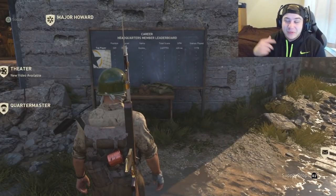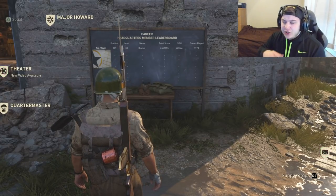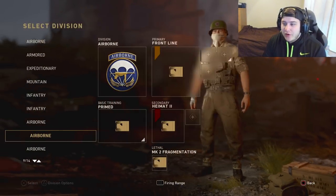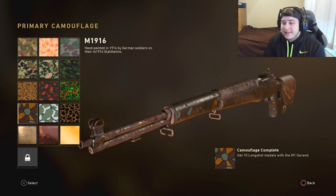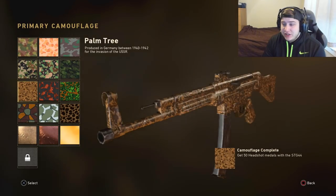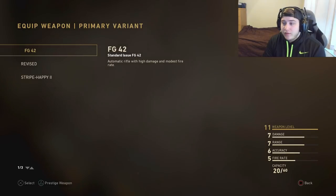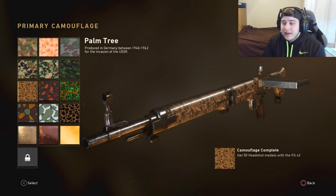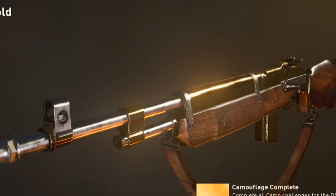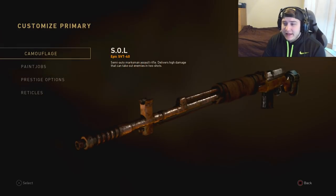What is going on guys, welcome back to the channel. Today's video I got a little bit of a special video for you guys. For the last like two days or so I've been grinding for diamond assault rifles. We're gonna take a look right now. We only need one more weapon — we have gold for the M1, gold for the STG, and the M1A1 Carbine is gold as well. We go over to the FG-42, also gold — obviously one of my favorite weapons. This is actually my first gold weapon. We got the BAR gold.